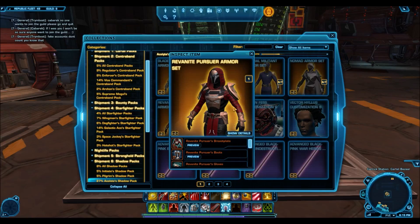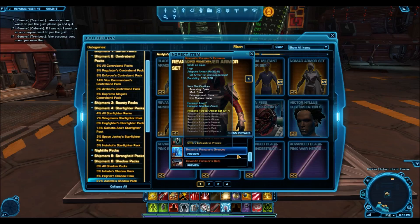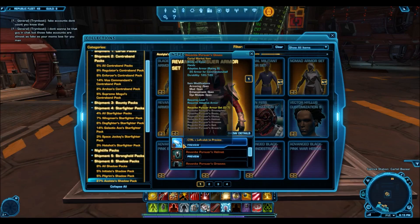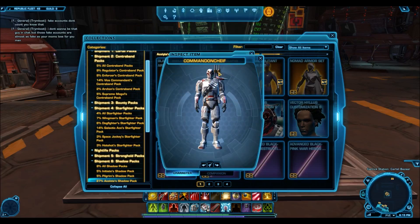The first one is the Revenant Pursuer armor set. Once again, a bronze armor set — and it still is a bronze armor set — that was going for really low thousands. You could pick up the upper body armor for like one to two thousand credits, and the helmet was going for like ten to twenty thousand credits. I expressly remember buying these up and giving them away on low-level planets.